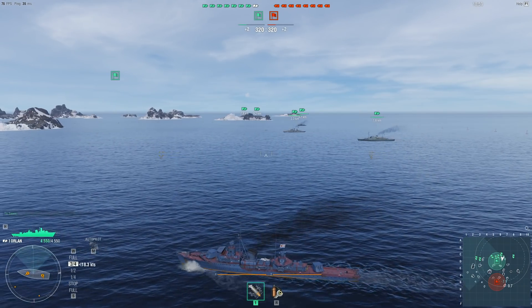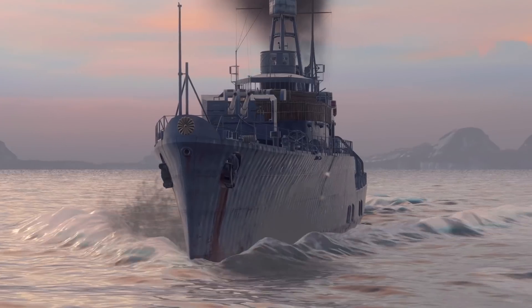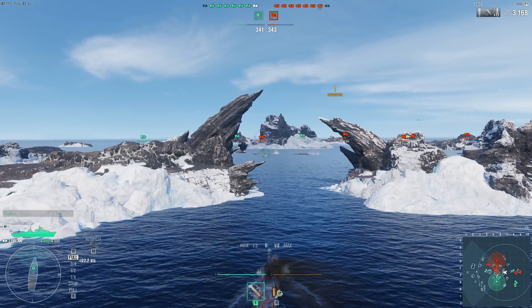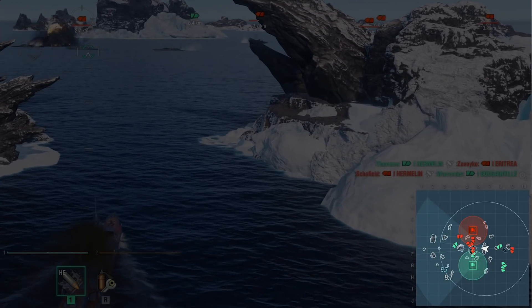Two teams take part in each battle, with the green color representing allies. You shouldn't fire at them. It can be helpful to look at the minimap occasionally, so you know what's going on and can decisively act to help your allies in good time.